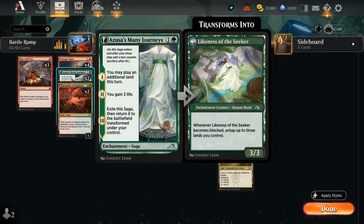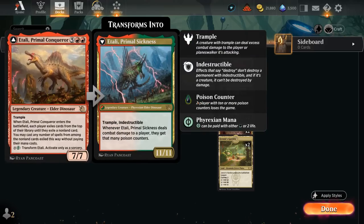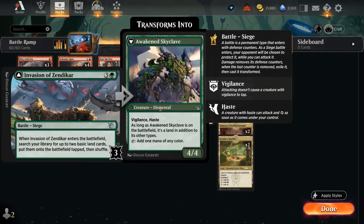The treasure from Invasion of Ergamon and the extra land from Azusa's Many Journeys can enable a turn-three Invasion of Zendikar, which immediately searches up two basic lands to put on the battlefield tapped. Once transformed, we get the Awakened Skyclave — a 4/4 with Vigilance and Haste that still counts as a land and taps for one mana of any color. Topiary Stomper is another ramp piece that finds a land on entry, and a Stomper into Invasion of Zendikar gets us to seven lands quickly.